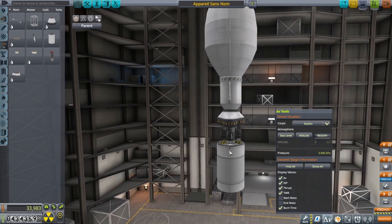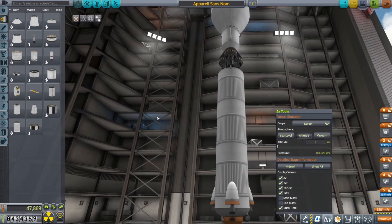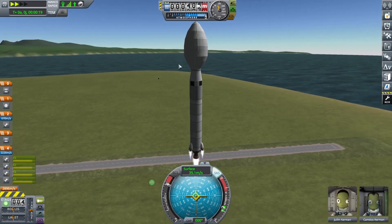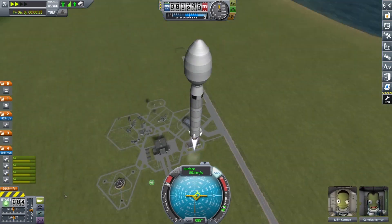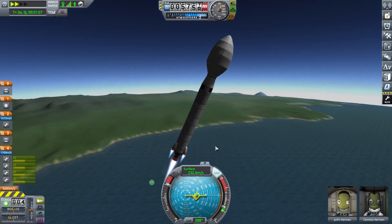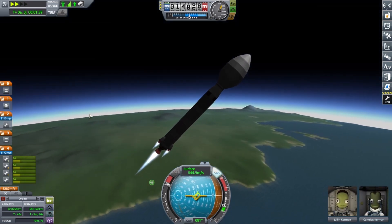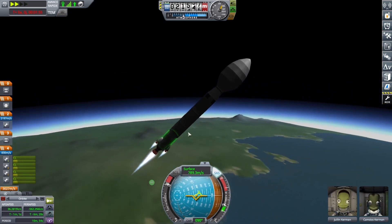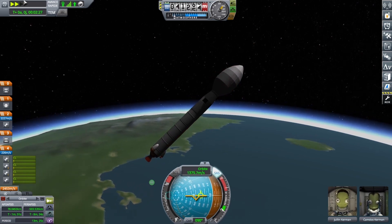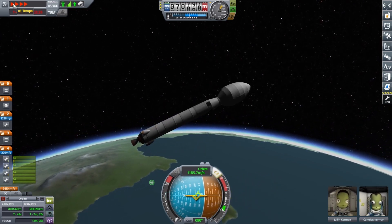We have the second stage of the rocket and now we build the first stage. I made some modifications after because it wasn't stable. Turning on the engine again with the maneuvers — I want to make SSTOs like Elon Musk but I don't have the parts and I don't know how to fly them well, so we're just making rockets. Our apoapsis is raising up to the target altitude of 78 kilometers, and there's about 200 meters per second of delta-v remaining in the first stage.